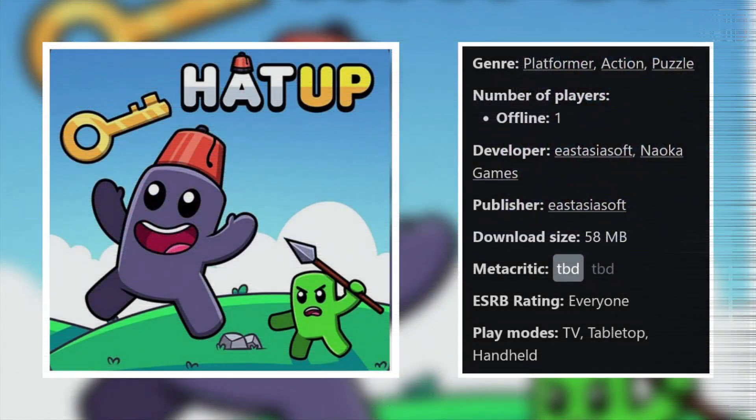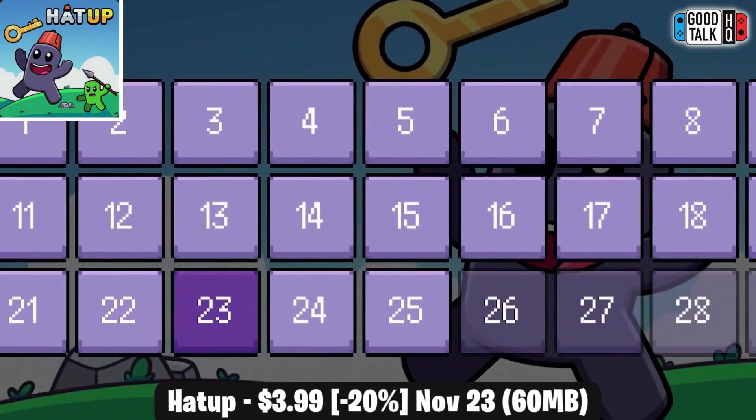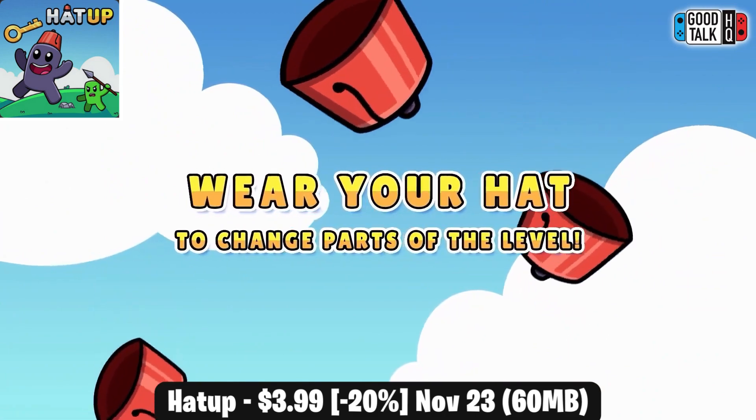Next we have Hat Up, which is another single player action platformer. This one is a new release for November and it's one of those single screen quick reflex type games that have become pretty popular. As the title implies, a lot of the unique gimmick for this game revolves around your hat and how it can alter the different stages.